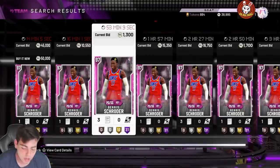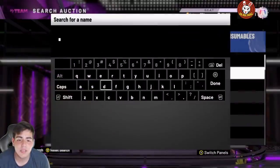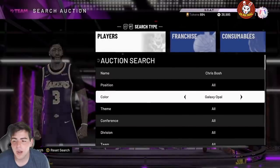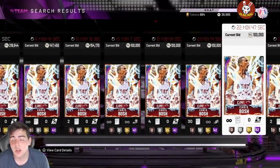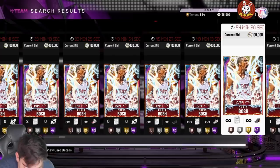Let's see what else we got — we have Opal Bosh and Diamond D. Wade as a duo. Too bad I have Opal Wade already, so it doesn't really help me. But let's see if Opal Bosh's price went up — I know a lot of people do run D. Wade. Yeah, Opal Bosh's price is up about 50k, so that's crazy.